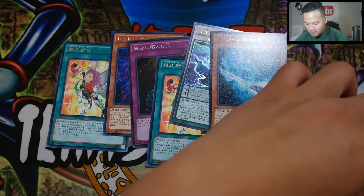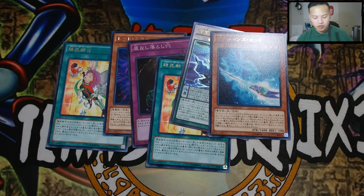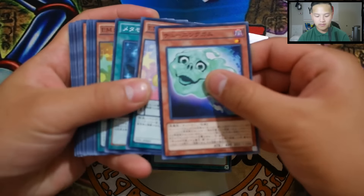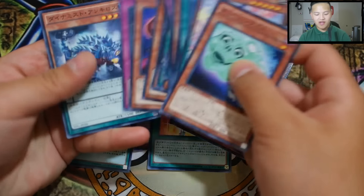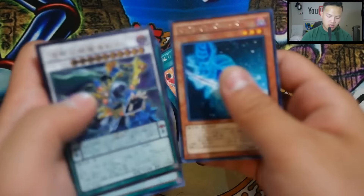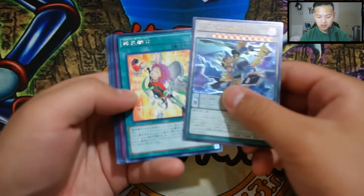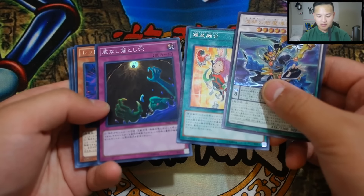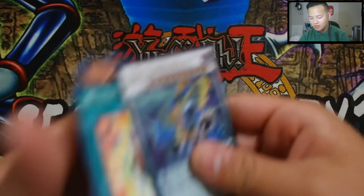Let's do a recap of what we got. I don't know the names of any of these commons, but we did pull an Ultimate Rare which is really awesome. We got some slime-type card here, pretty nice. If you guys know these card names, make sure you leave them in the comments below! We pulled a Nirvana High Paladin — very exciting. Also the Metaphys Fusion which is a super rare, probably some kind of fusion or trap card.